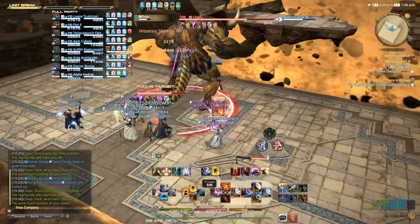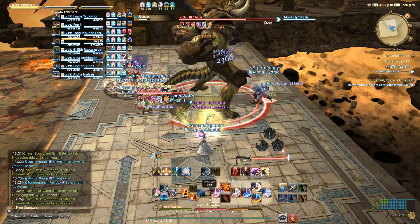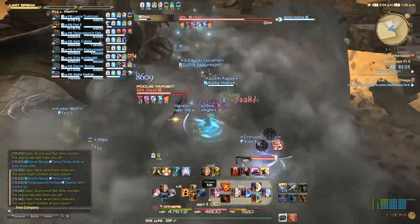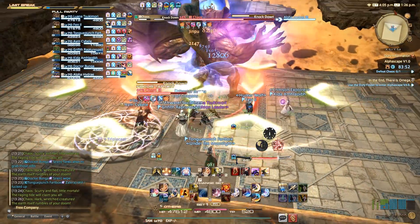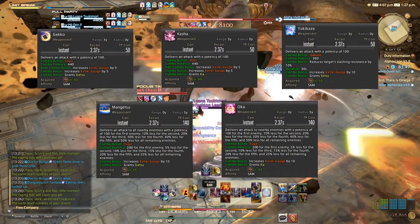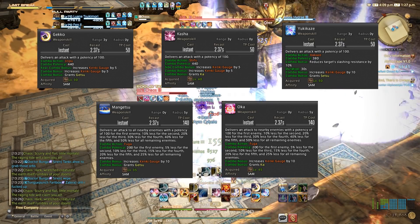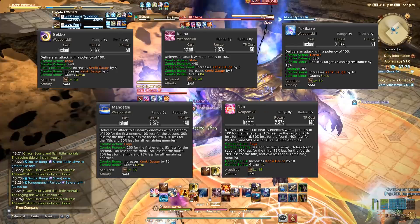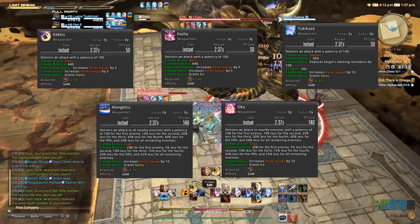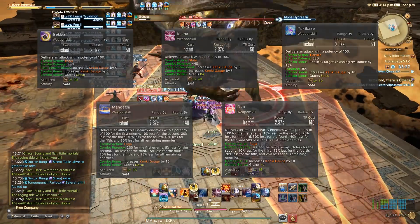Having talked about your basic single target and AoE rotations, let's now talk about Kenki. You will gain Kenki upon using your various weapon skills. Once you've reached level 62, every weapon skill besides your Iaijutsu skills will grant you a base 5 Kenki. The exceptions to this rule are your combo finishers: Gekko, Kasha, Yukikaze, Mangetsu, and Oka will all give 10 Kenki when performed in a combo. However, Gekko and Kasha will require positionals to earn their bonus Kenki. You will have to perform Gekko from the rear and Kasha from the flank. These are your only two positionals as a Samurai, and it is highly encouraged to always hit these skills from the correct sides unless fight mechanics or hazards make it otherwise impossible.